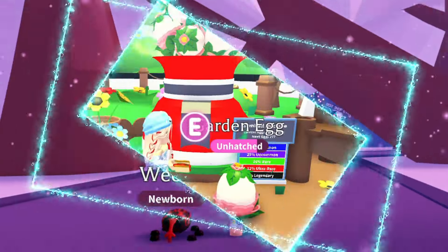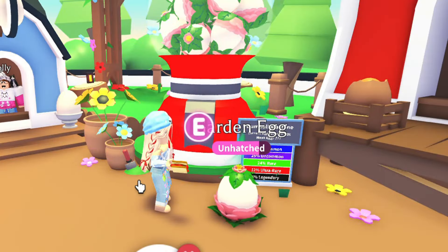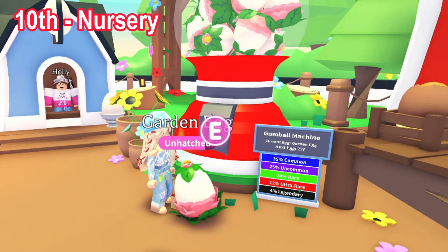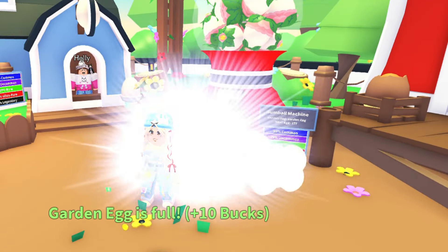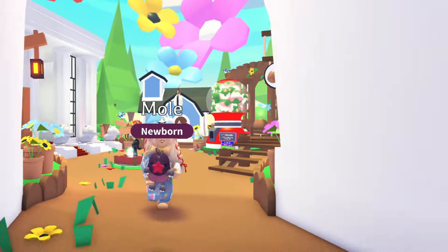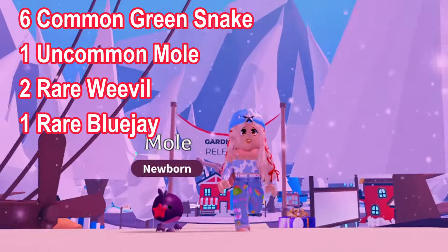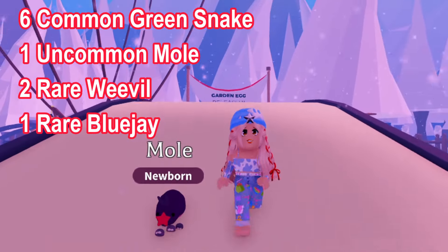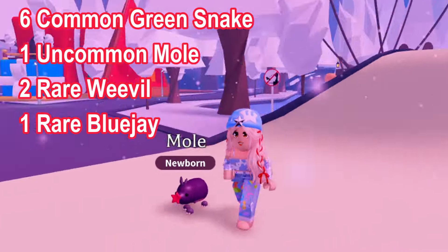Now it's time to hatch the final tenth garden egg. I'm hatching it at the nursery where I bought this egg. As expected, this final garden egg hatched into an uncommon mole. Of the ten garden eggs I bought, I hatched a total of six common green snakes, one uncommon mole, two rare weevils, and one rare blue jay.